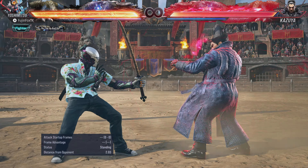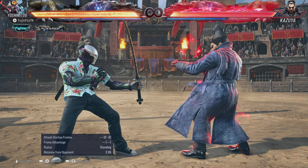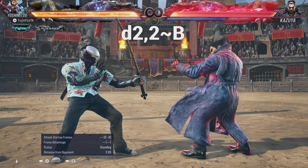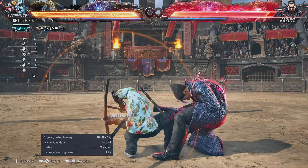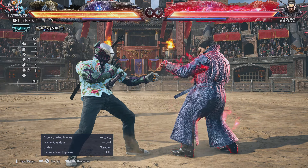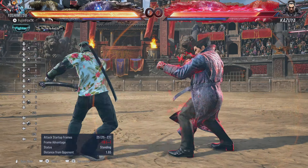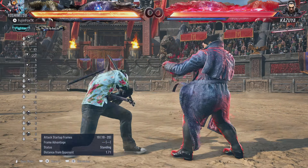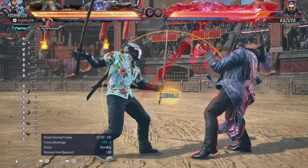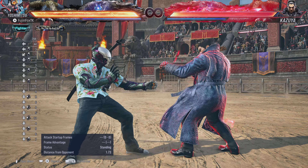The next way to get into No Sword Stance is Down + 2,2, then hold Back immediately after. He puts the sword away. I mainly use this in combos, but it's also good if the opponent knows about the last hit of the Down 2 series — they might be expecting it, and you can sneak into No Sword Stance and get some mental frame advantage.